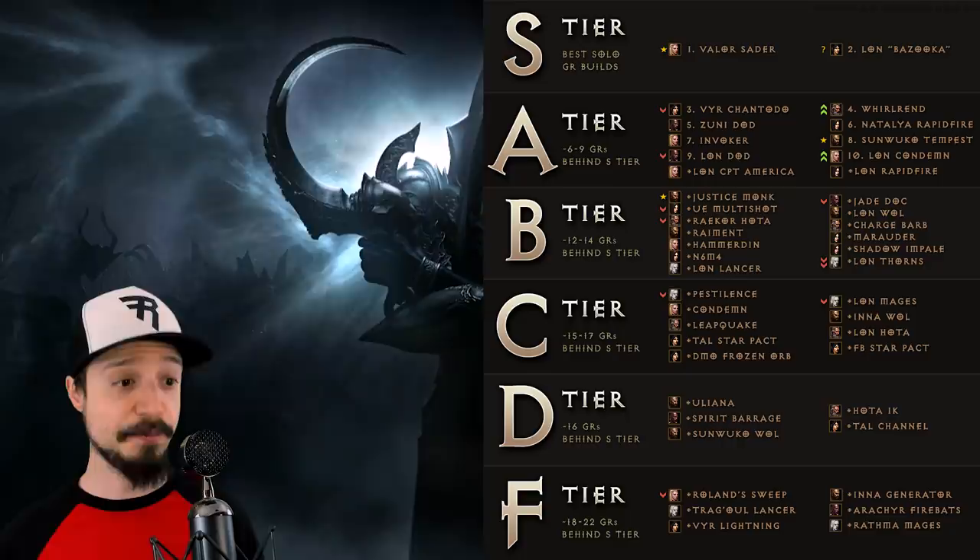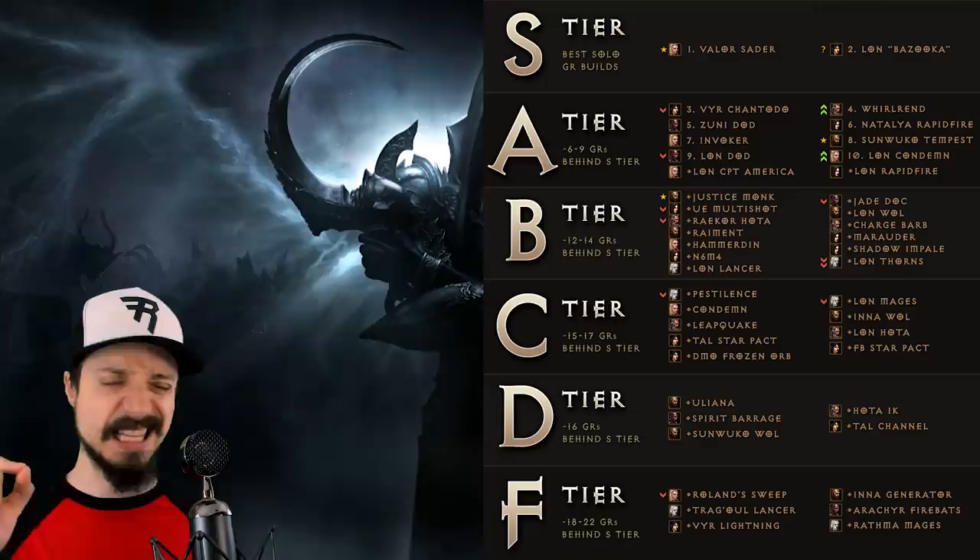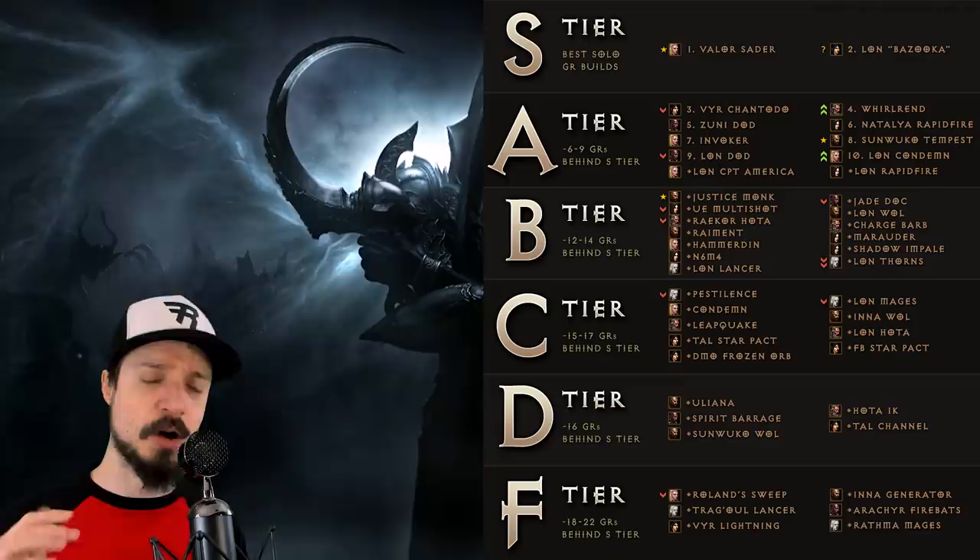New to the F tier: dropping down from D tier is the Roland's Sweep Crusader. It hasn't lost power — we're just reorganizing our tiers because the S tier has seen a bit of a surprise, pushing other builds down to make room.